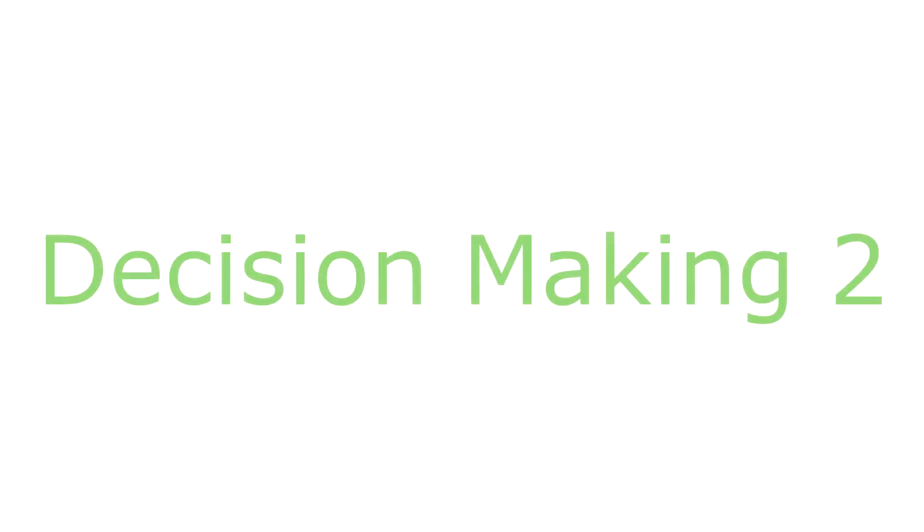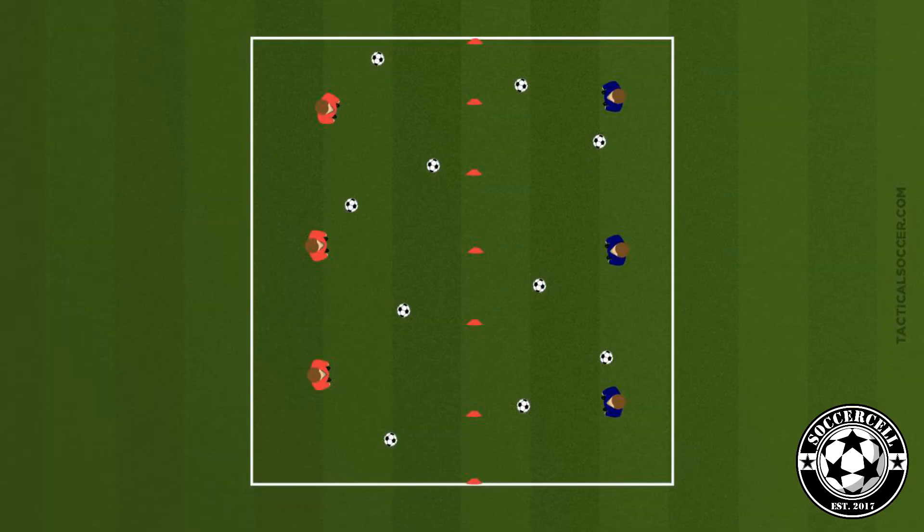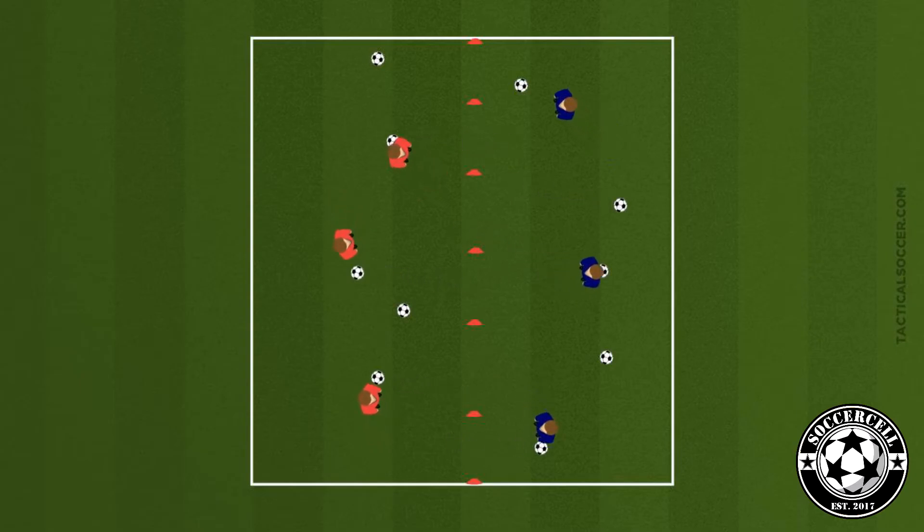Hello and welcome to P2 Soccer Training. This session is aimed for our younger players age four to six and will be working on decision making and spatial awareness. Start with a 24 by 24 yard grid — you're going to divide it in half and assign your players into a half, split into teams.